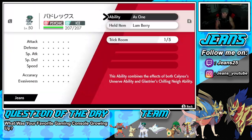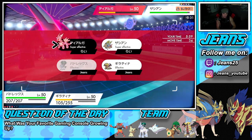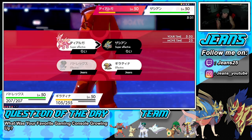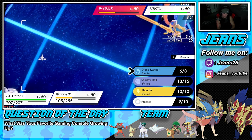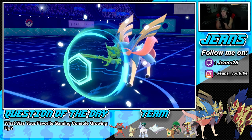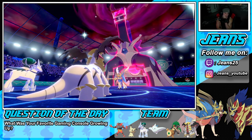With Incineroar in the back I can Fake Out — he cannot protect, so that Fake Out locks Zacian down. Then Draco Meteor chips off more damage. That battle came closer than expected — if Giratina had been taken out, Dialga would have come in hot and we probably would have lost. But we got the rolling and he ends up canceling the battle.